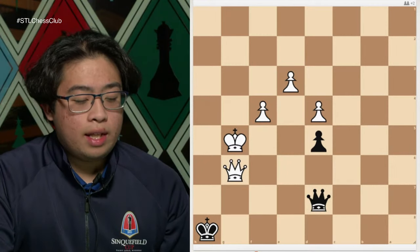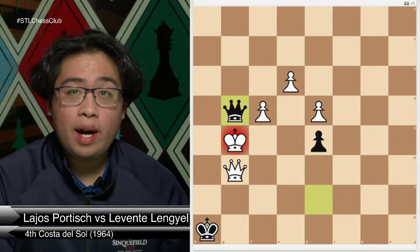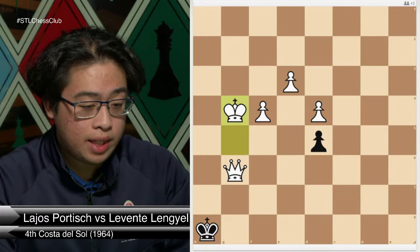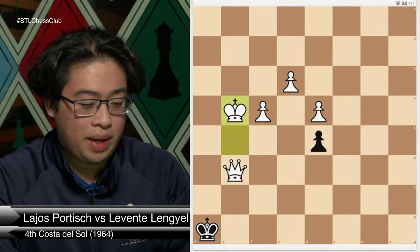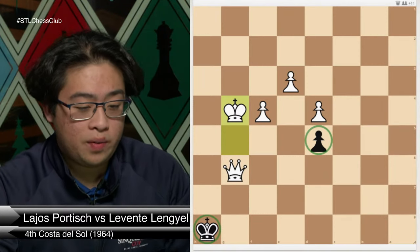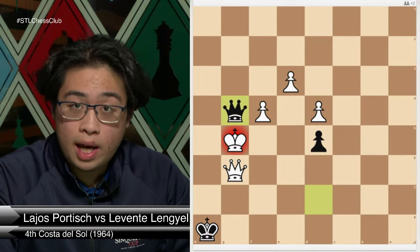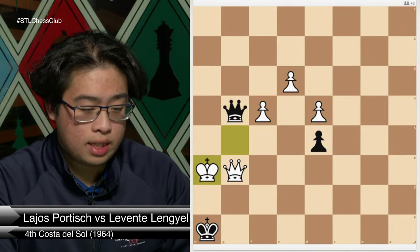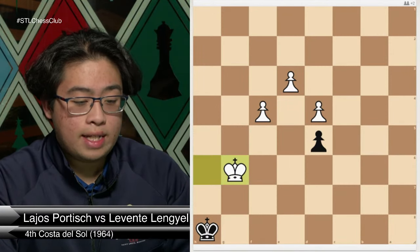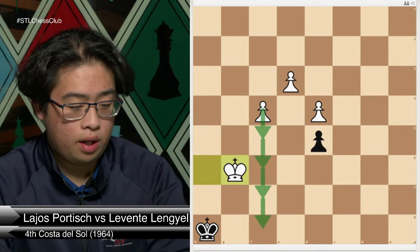The move here is queen to g4 check, inviting white to capture our queen on g4 — because if the king takes on g4, it is stalemate: the black king has nowhere to go and the black pawn can't move forward. Now if white tries to avoid capturing the queen, say king to h6, hoping that after trading queens they have an easy game with a passed pawn running down the board.